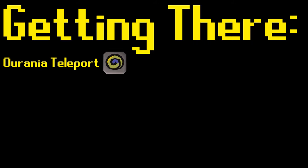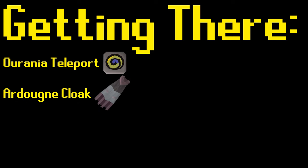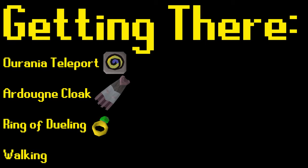I will only be covering the more basic methods of reaching this location in this guide. The first method is by use of the Arrhenia teleport, which requires completion of the Lunar Diplomacy quest and level 71 magic. The second method is by use of the Ardougne Cloak's Monastery teleport and then walking west, requiring completion of the easy tier Ardougne Achievement Diary. The final method is by use of a Ring of Dueling teleport, selecting the Castle Wars option, and then walking north. If none of these methods are available to you, you can simply walk to the cave entrance.